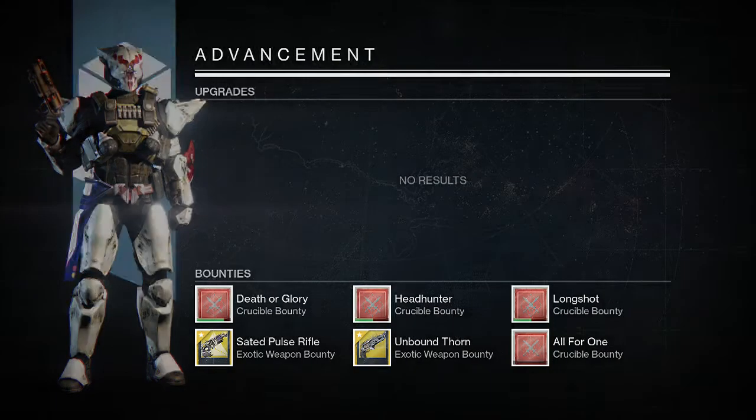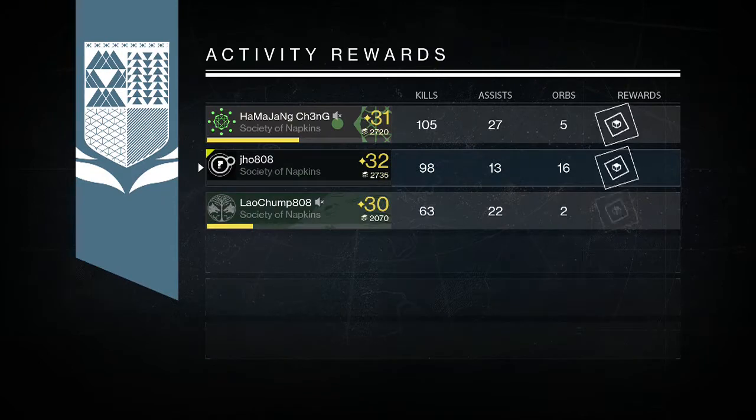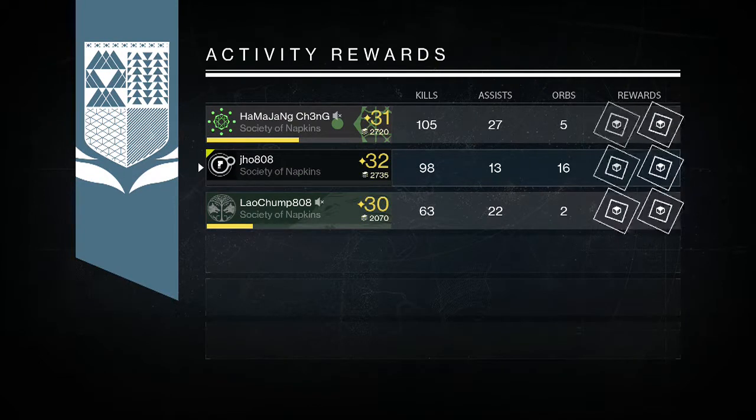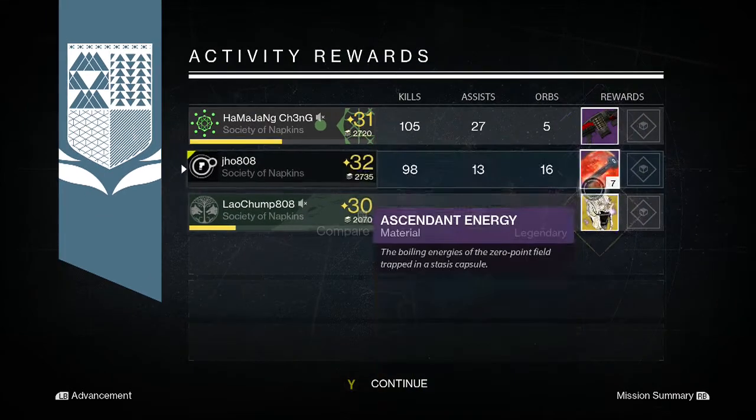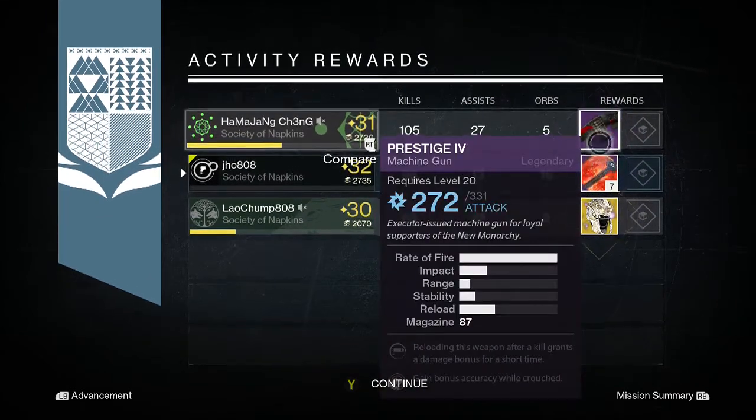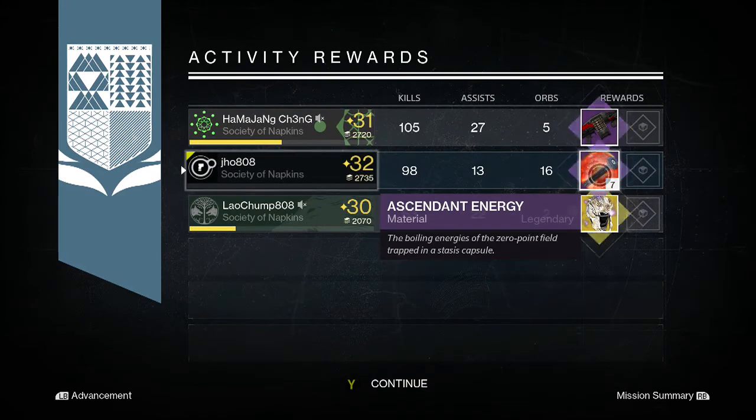Going into my Titan on my second character, we were able to pick up only 7 Ascendant Energy, which is not as bad as it used to be just because you can now trade your Ascendant materials going into the House of Wolves.